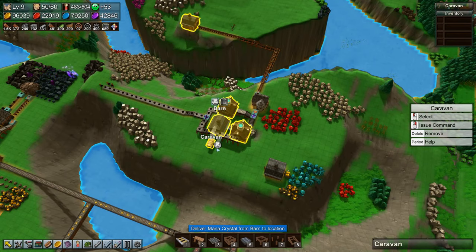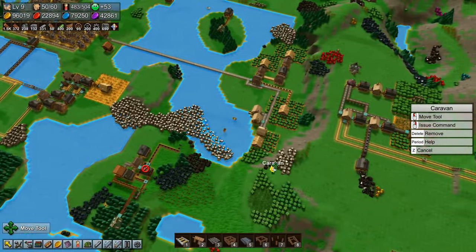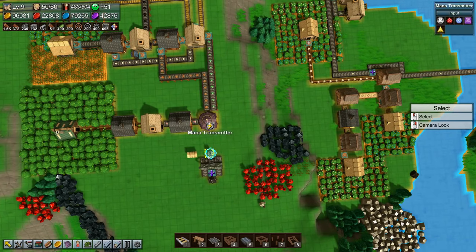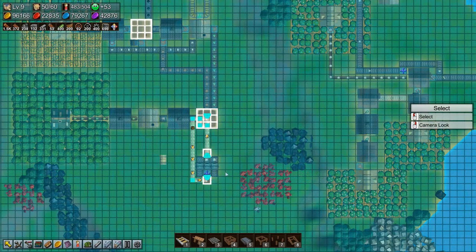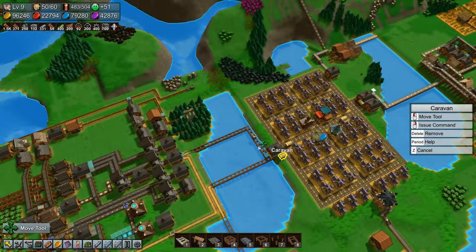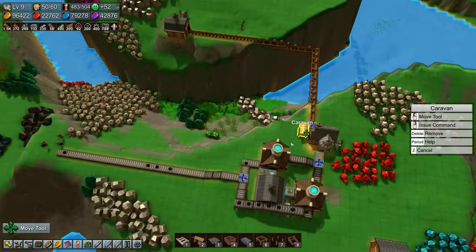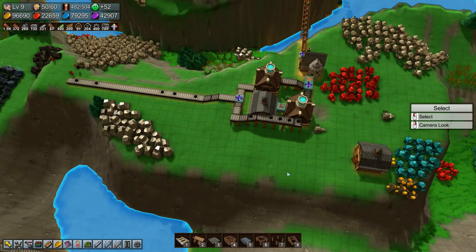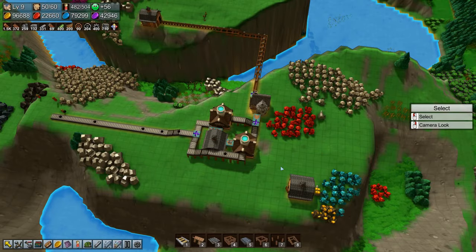We'll grab some mana crystals and then move you over here, drop off there, and that should be more than enough. We'll move you back and stick them back in there. You unload those, and we'll delete you. So that's all fine.